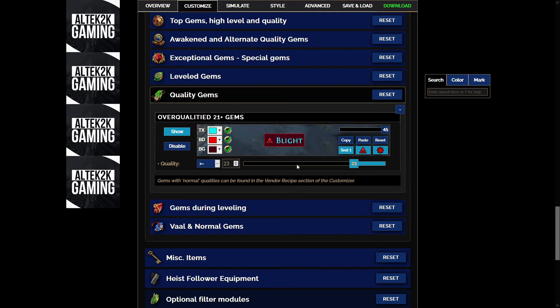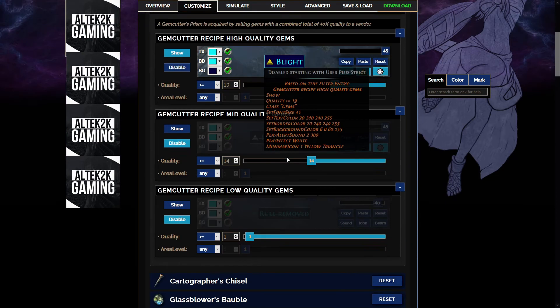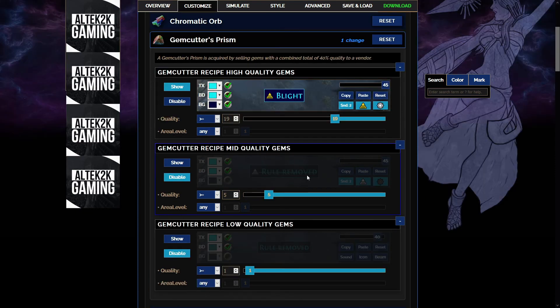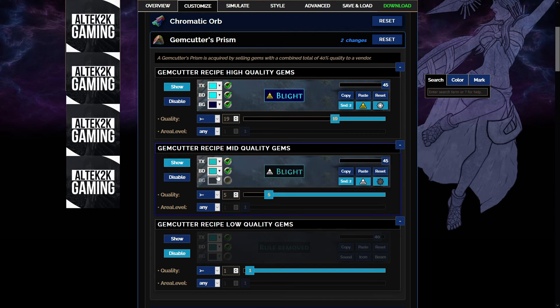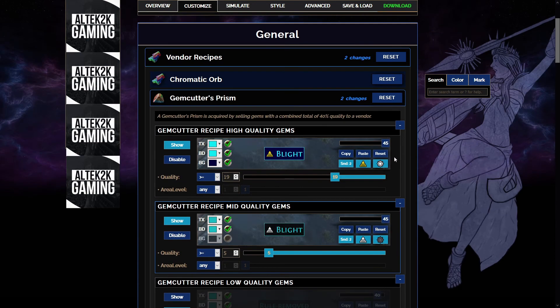Quality gems — at the moment these only drop if they're above quality 23. This is over-quality only, and if we want to do the normal ones we look under vendor recipes — gem cutter's prisms. We're actually going to drop this quality threshold to 5 on this one: if it's above quality 5 I want to pick it up and we're going to show it. Previously it was only showing 19 and above, which is a bit excessive. You get a lot of these from the new league mechanic in Ultimatum and you really do want to combine them. If you don't know what the vendor recipe is: you add up the total quality of all the gems and if it's 40 you'll get a gem cutter's prism per 40. Okay, I'm happy with that now.